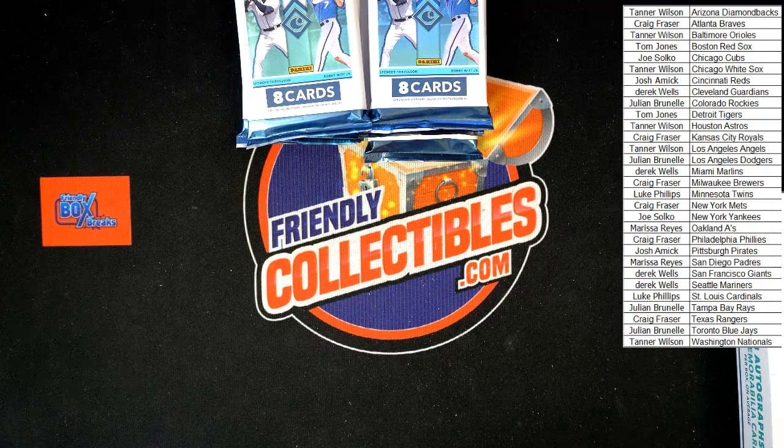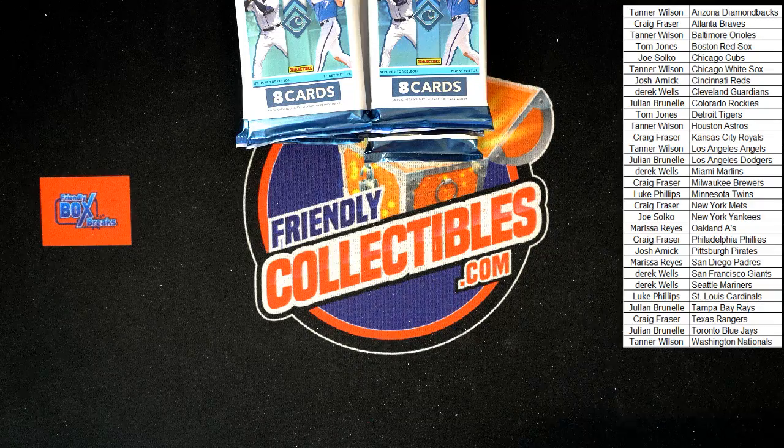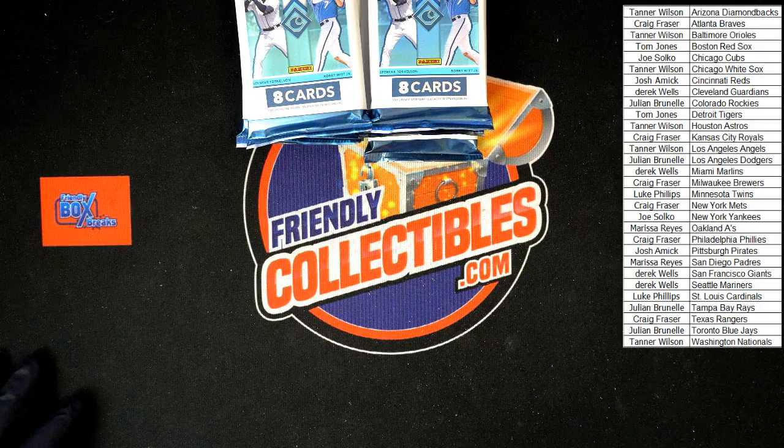I don't see you on my list here, let me double check names. Let me run my names real quick — I don't remember seeing you on the list to be honest. I'll double check though, give them another few seconds. Oh, that might have been the box before this — there's actually been two boxes before this, so this is the third box. I don't see you here on that list; I think you were in the previous boxes. No worries — I'd rather check and make sure so we don't have any issues.